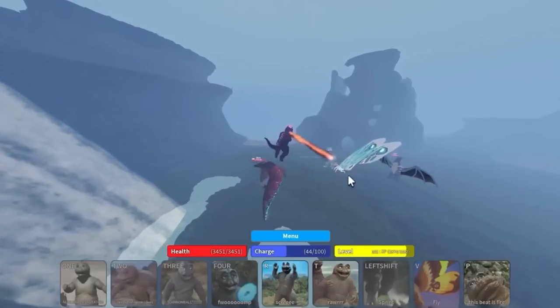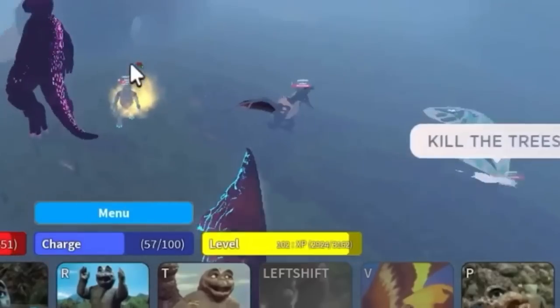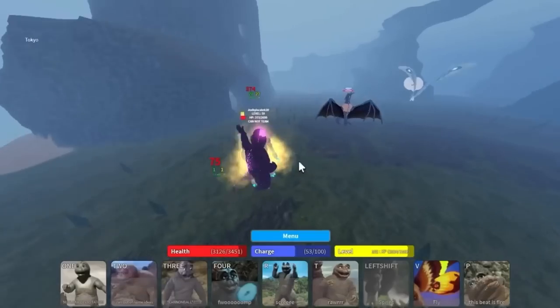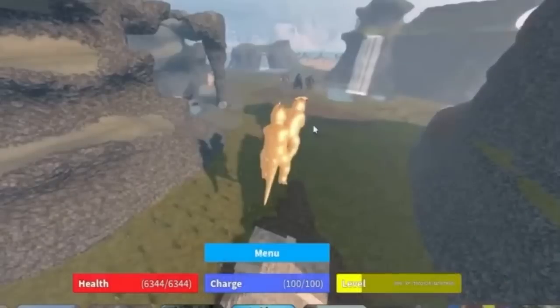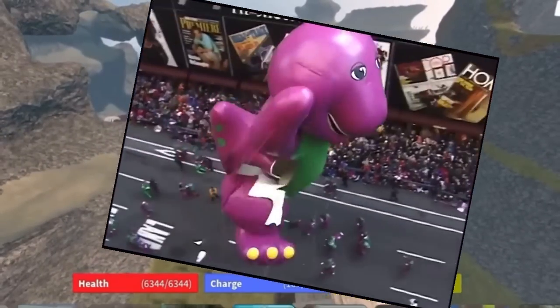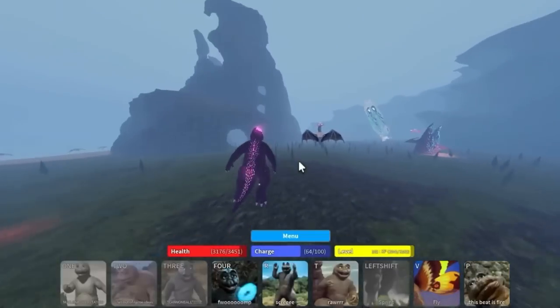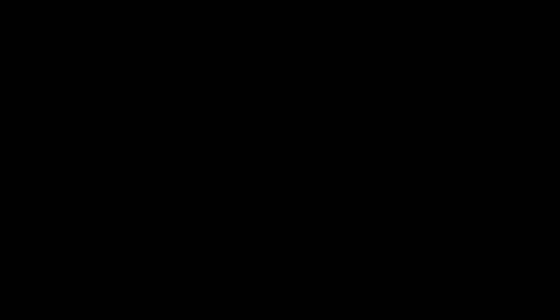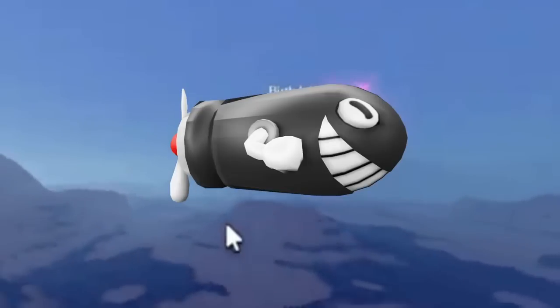As you level up, you also increase in size. I don't have a large Manila, but since FDA is level 900 and over, I can show you an example of what it looks like. He looks like a fucking parade balloon, but other than that, this is a really cool feature — even though when you become bigger, you become a bigger target. God damn it. But hey, you could do this. Torpedo Ted looking ass, no bones having it.